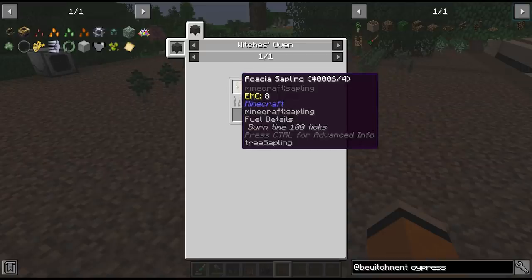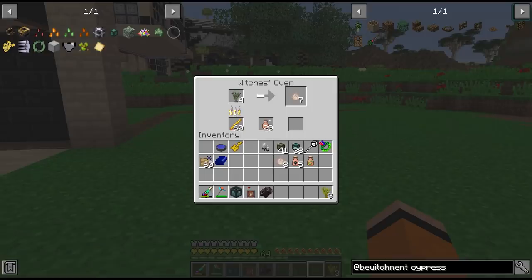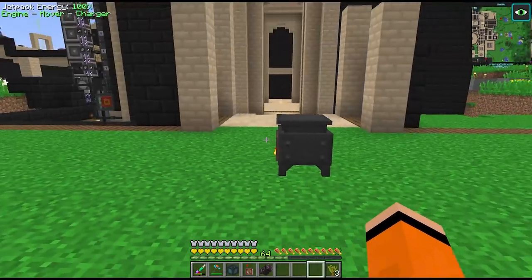We seem to not always be getting this essence - we'll have to investigate that a bit more. We're also going to need the acacia saplings too, so let's add these to our farm as well. Luckily we do have space for this. I wonder if there's a way to speed up the witch's oven - I have a feeling we may have to add multiple of these things.